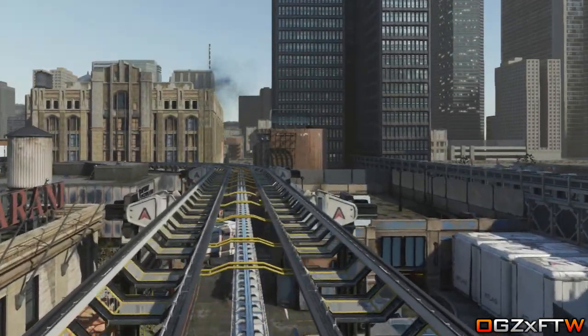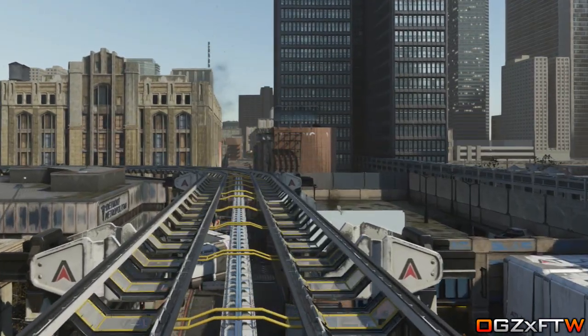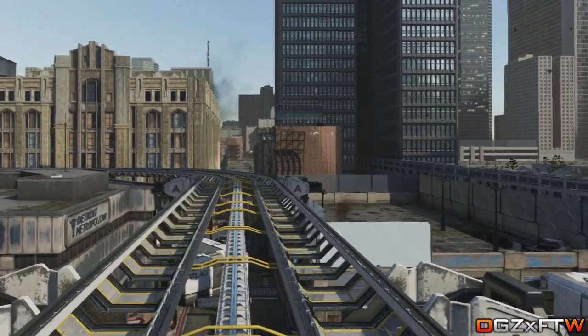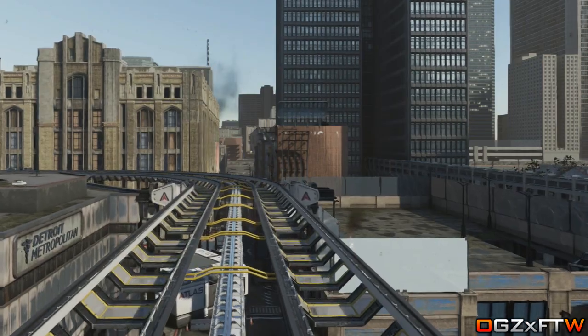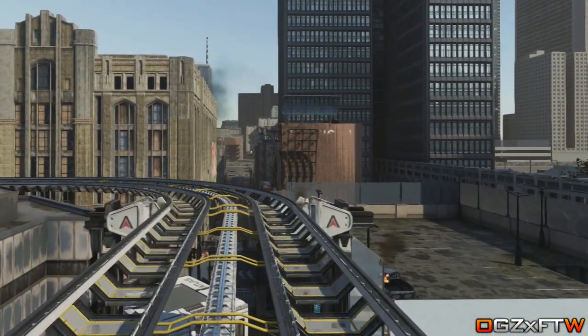How is it going everybody, my name is Luke and today I have for you guys a brand new glitch on Call of Duty Advanced Warfare which is going to allow you to get fully outside of the map on Detroit. Now this is an absolutely insane glitch and is actually extremely easy to do, which I am sure is going to benefit you all.